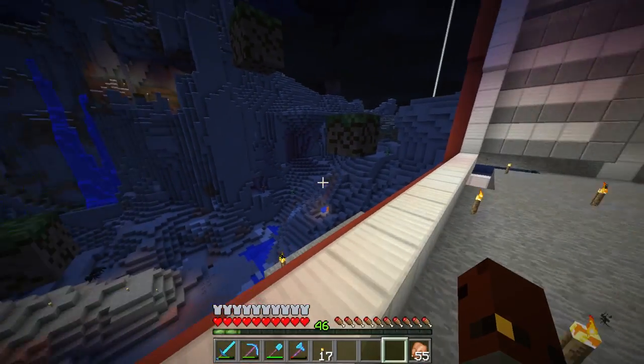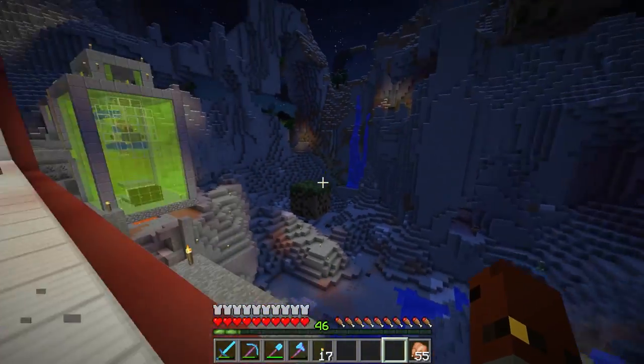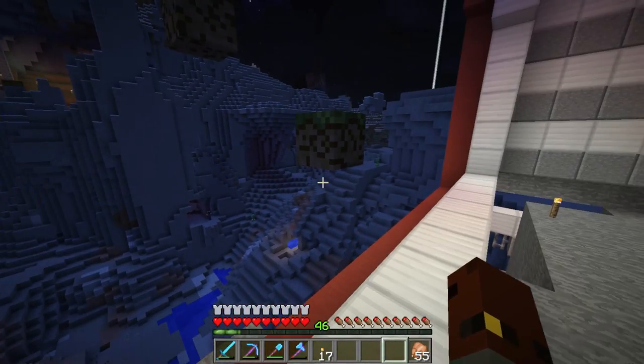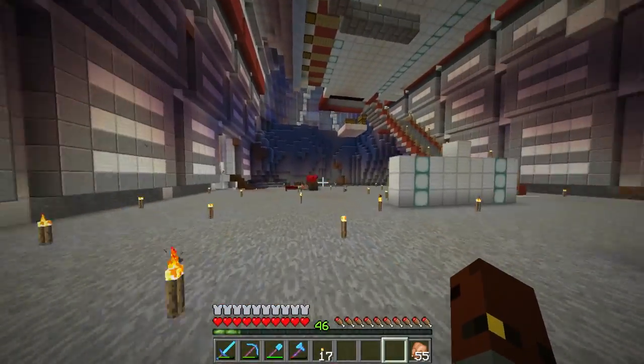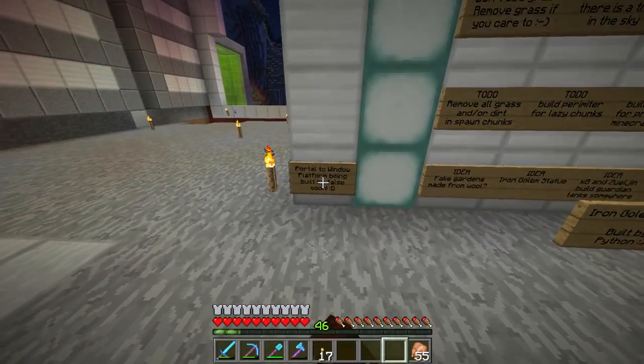It does look kind of like a barren wasteland over here with loads of mobs everywhere - it's a bit non-Minecrafty. The traditional image you have of Minecraft is lush grass, some oak trees, flowers, and animals, and this is just like the opposite over there. But today we're going to be working on the portal-to-window platform.